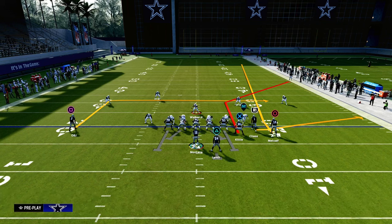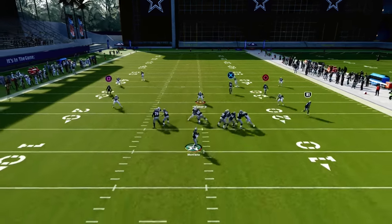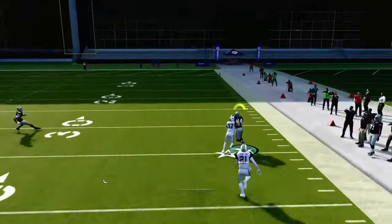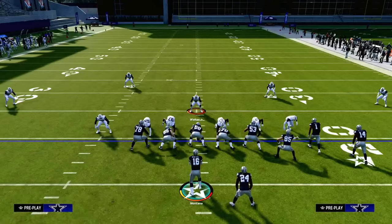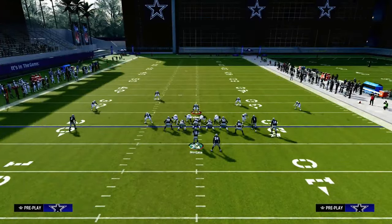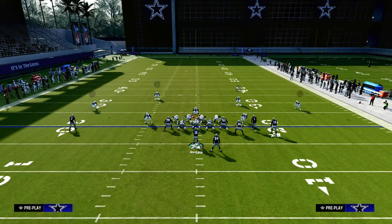All we're going to do to set this play up to make it absolutely obliterate the cover two is we are going to streak our tight end. That's it. We're going to snap the ball, and what you're going to see is that streak is going to take the deep half, and then you're just going to basically pass this to the outside. You'll see that this can absolutely take the top off the defense if they are in a cover two style of defense — really any cover two, but it's definitely going to work against these double Mabel defenses.